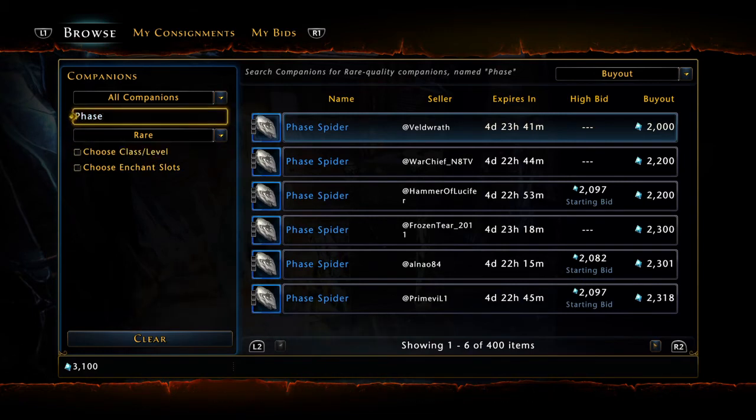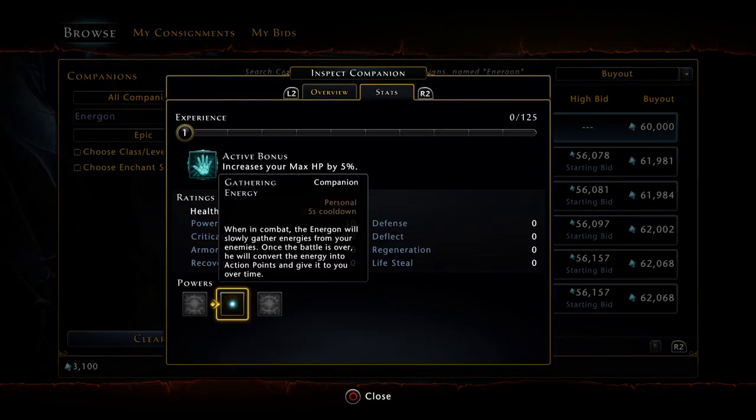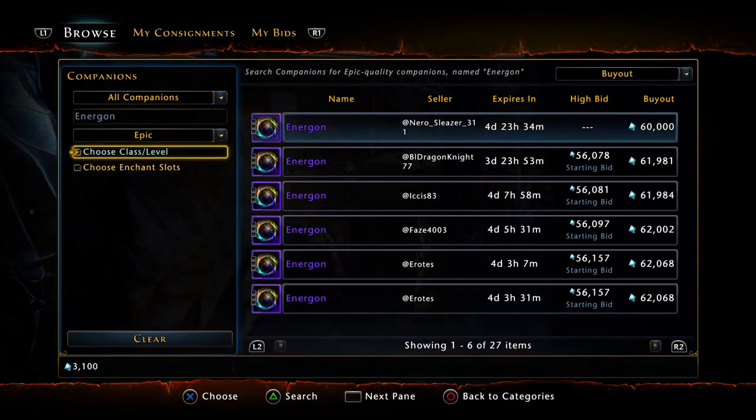Coming in at number 3 is another one of my personal favorites and one you can use as an active companion — the Energon. Its active bonus increases your max HP by 5%, which is a must-have if you're a tank. He's also viable as an active companion because of his Gathering Energy ability, which boosts your action point gain substantially — very nice especially at lower levels when your AP gain isn't great. You want this guy in your active bonus as one of your 5, and he's also awesome as a summon companion.